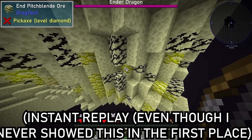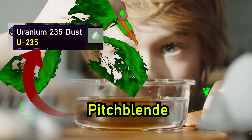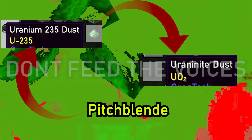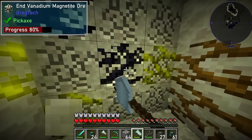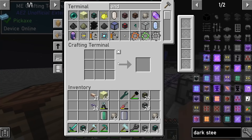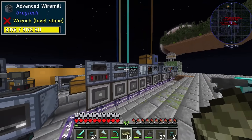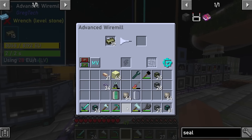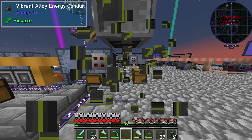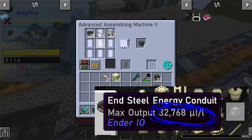This was later identified as pitchblende, an ore that supposedly contains uranium in the form of uraninite. All of which shall go into my collection, never to be seen again. With this end stone and obsidian, I alloyed it with some steel to create the self-explanatory end steel, which had superb electrical properties. This end steel could be used to upgrade the energy system cables to allow for quadruple the amounts of energy transfer.